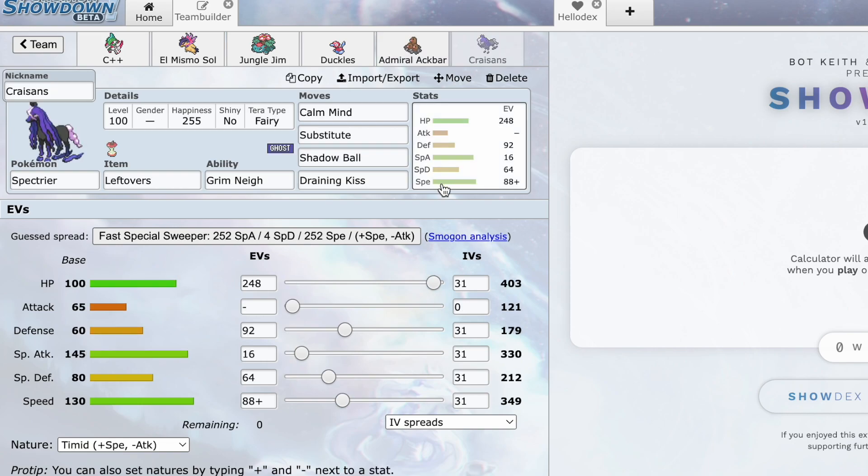Here is our Spectrier — the last thing I cooked up, but it has become our win condition. It is our dedicated lead, hopefully into a Torkoal, so at plus one we take maximum 24% from a Lava Plume from a non-invested Torkoal. We're going to try to Calm Mind on the first turn on a Stealth Rock from Torkoal, then Substitute on the Lava Plume — it doesn't break our sub — and we can continue to Calm Mind and keep our subs up.